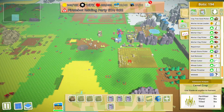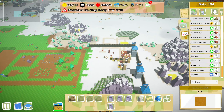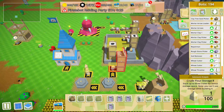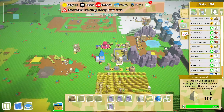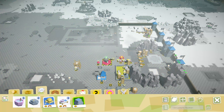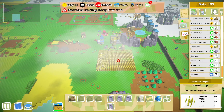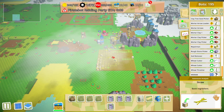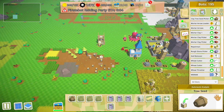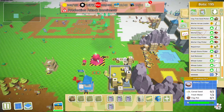Hey guys, it's Hayte here and we're back with a brand new episode of Autonauts vs Pirate Bots. In today's episode I want to set up a good bread farm. We have this wheat farm here that we set up in the last episode, and I did set up a little tree farm down here - just a small one so that I always have some fuel for my furnaces.